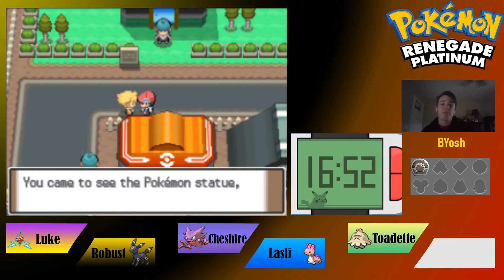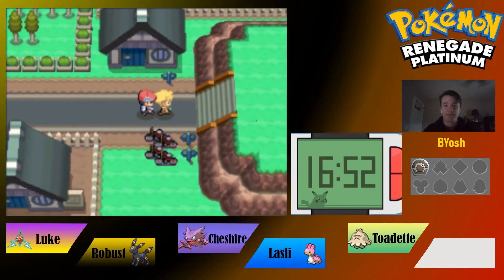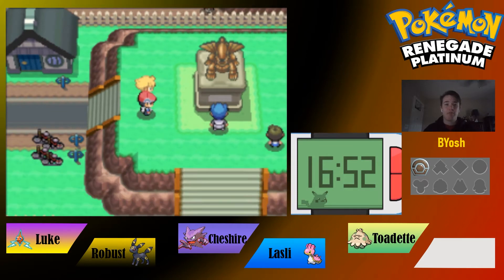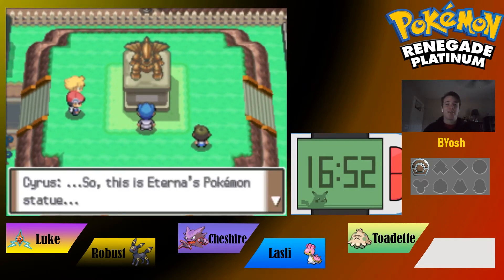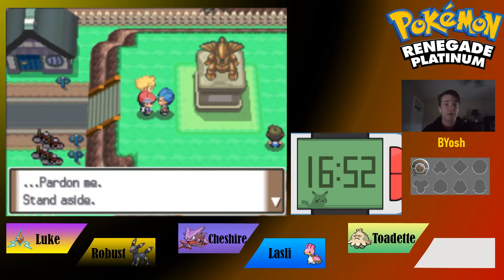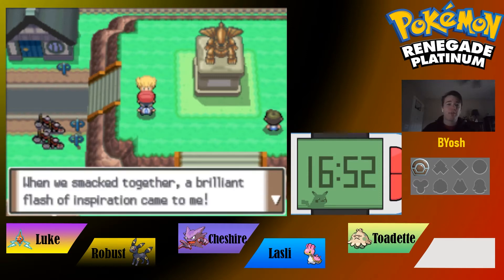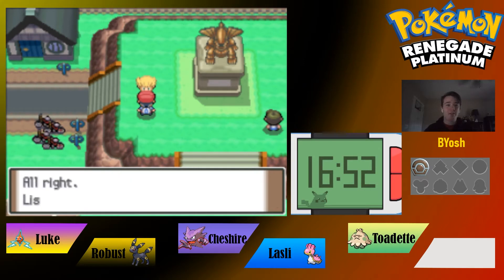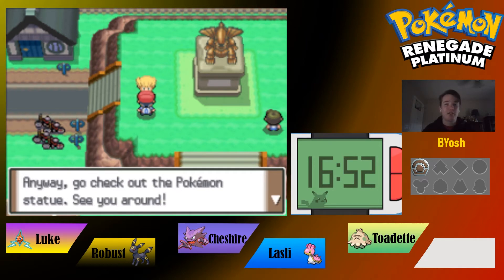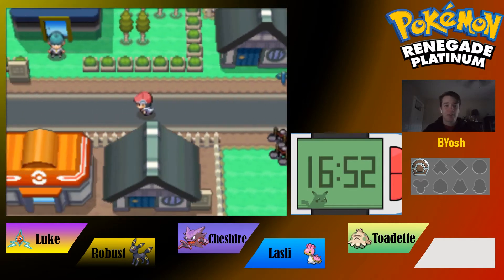Stank says he'll show us the Pokemon statue. Then Cyrus appears and talks about the Pokemon statue — not super relevant but you can look it up. A trainer then gives us some advice: make sure all your attacks hit, and you'll never lose. Yeah, that kind of goes without saying.